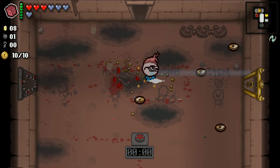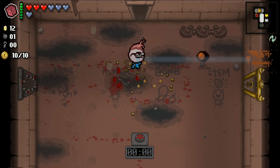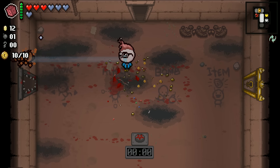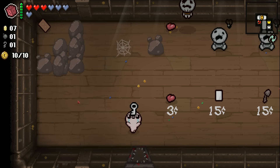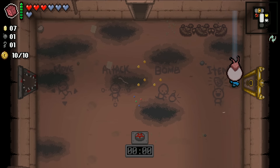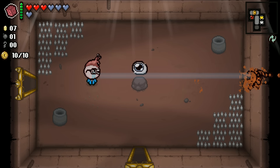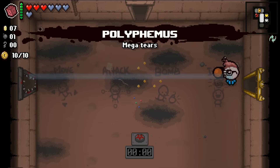We're essentially shooting a cannon of tears at the enemy, which is really cool. And it snaps as you get to it. So that's really dope. If we can get more tear rate without the damage down from that thing, then we'll be good. At this point I just want you guys to know that this is happening.